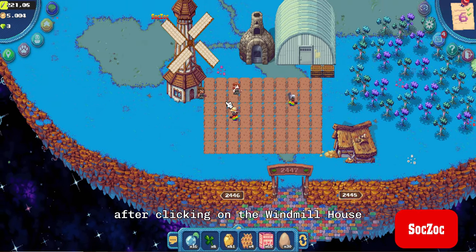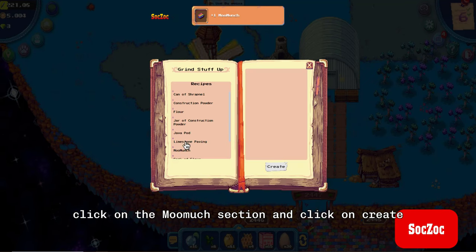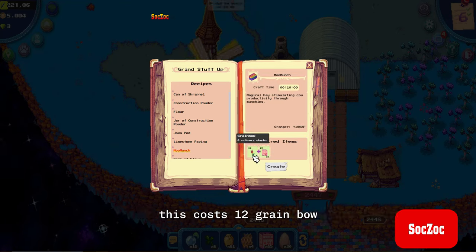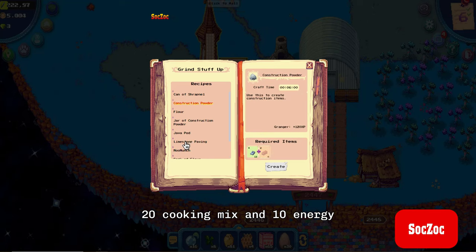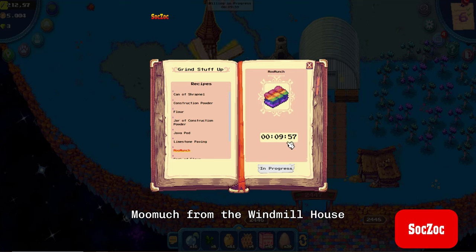After clicking on the windmill house, the grind step-up panel will appear. Click on the mu much section and click on create. This costs 12 grain bow, 20 cooking mix, and 10 energy. You wait 10 minutes to harvest mu much from the windmill house.